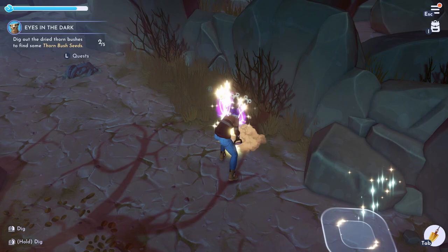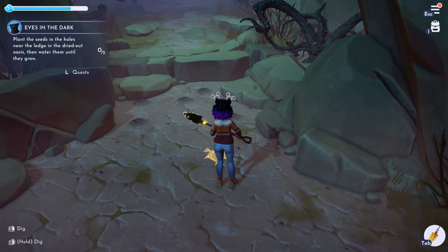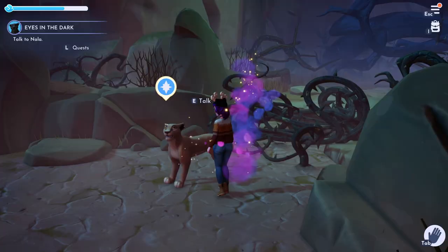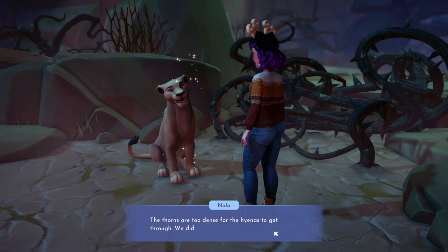Once you have all five, you don't have to dig any holes — there are actually pre-dug holes over here by this ledge. It looks like this, and you're just going to plant and water those seeds in those holes. Nala's going to do a super badass jump back to you over the vines you just created, and then we're going to talk to her again.